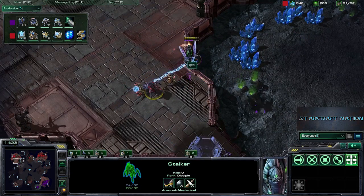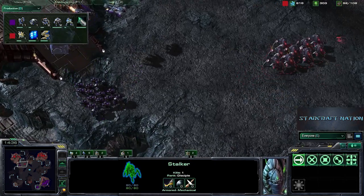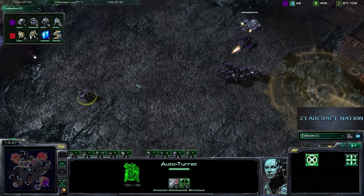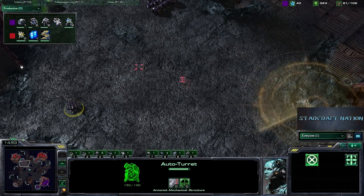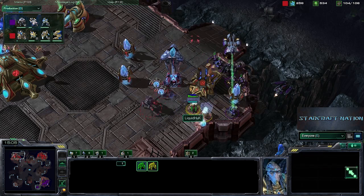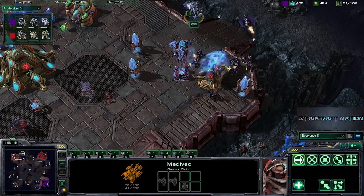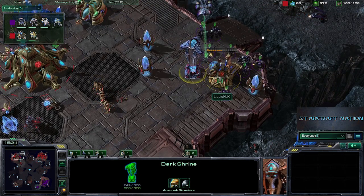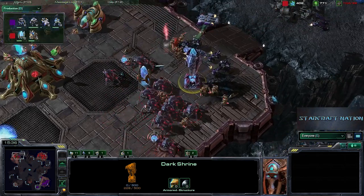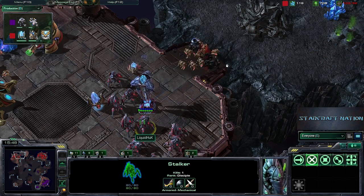A defensive force field comes down from Liquid Huck trying to stave off this attack, and I'm not sure it's going to be enough as this one sentry won't have energy for a second force field. We do see reinforcements from Liquid Huck trying to ward off the attack. Auto turrets from the Raven are adding a nice defensive effect, protecting the flanks of the bio army. Psi storms and Charge Lots are finishing up. A drop comes down as the SCVs try to warp in units here under Gauss Rifle fire, with Stalkers showing up from the low ground. Another drop from QXC lifting units to the high ground, taking out the Twilight Council and a pylon, but not going after the Dark Shrine.